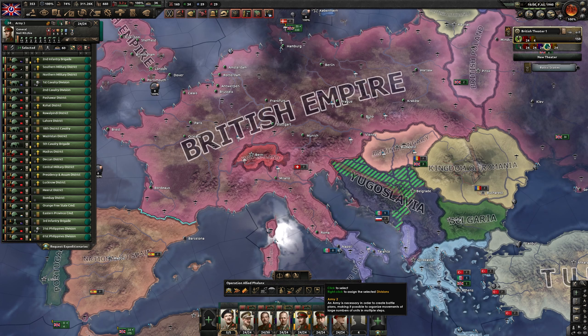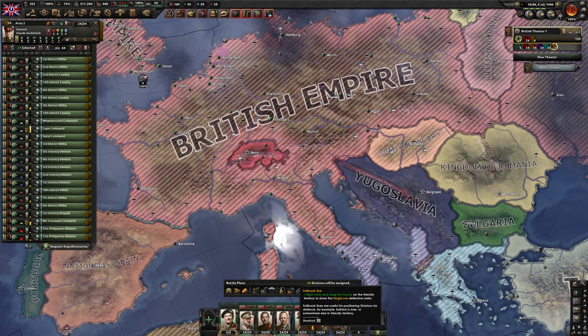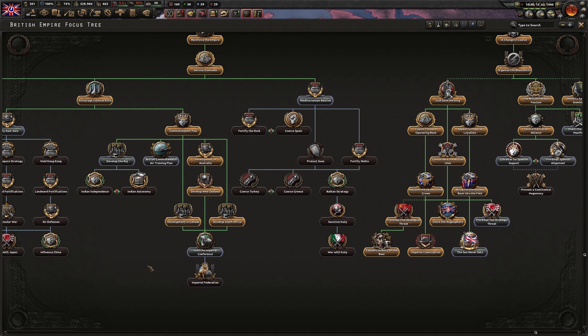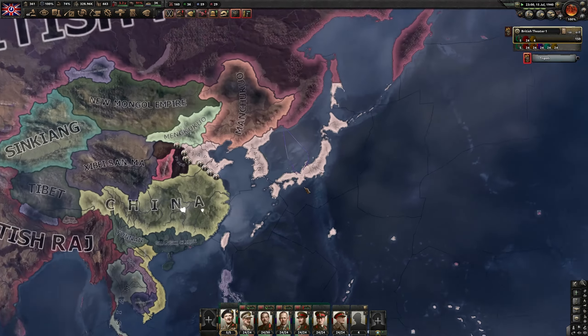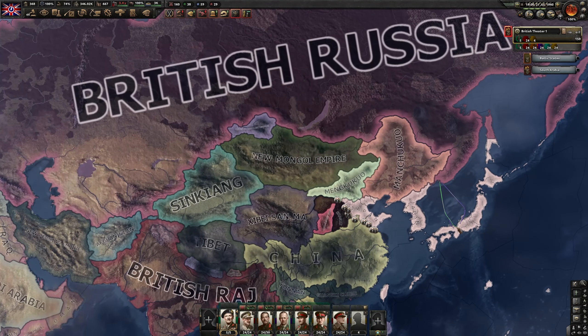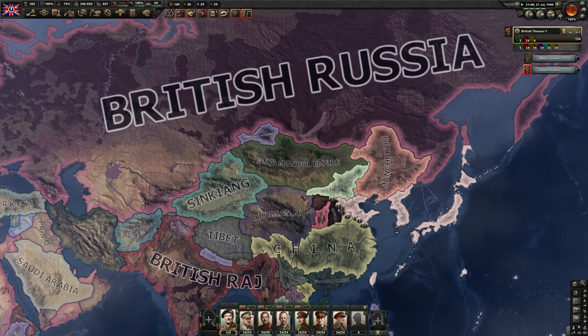I'm going to prepare one puppet army for Spain as well, just in case. Do not forget with focuses to take develop the Raj and Indian autonomy, otherwise India will not accept the Imperial Conference — that's very important. And these guys will take a while to get to Japan. Let's fabricate a claim on Japan. Japan is a major so it doesn't take very long to get a claim.